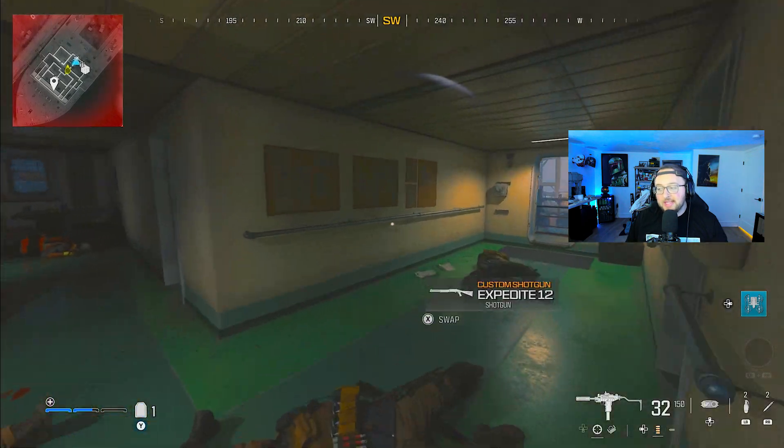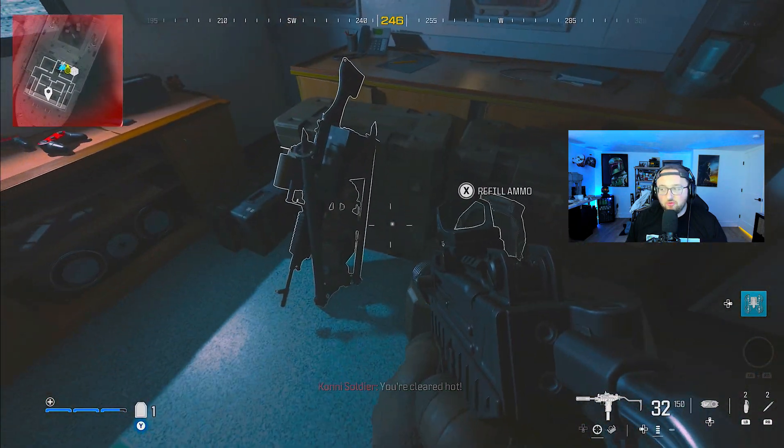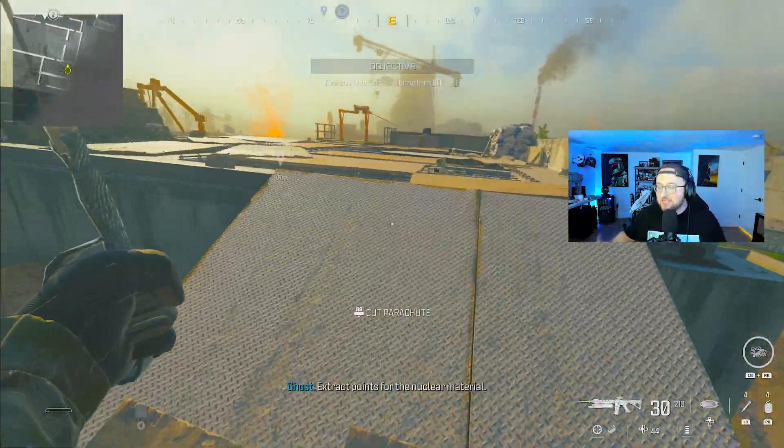Basically, all you gotta do is in the first mission, the Precious Cargo one, in the boat, you're gonna have access to the sentry gun right here. All you have to do is just place it down. You don't need to get a kill with it, you just need to place it down. Next one's in Reactor.